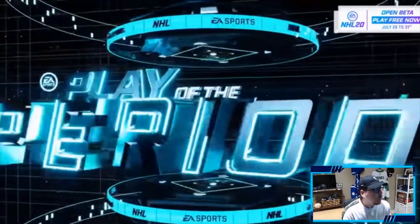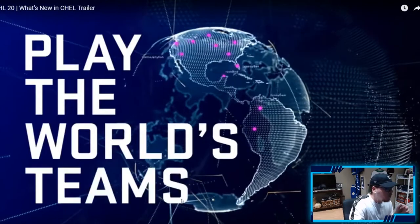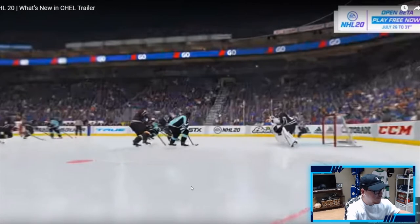All new replays — play of the period! Then we're getting into Ultimate Team and the new card designs. Hold up — look at these card designs, oh my, those are nice. Play of the period seems so cool — I guess at the end of every period, if there was a highlight-reel goal or maybe a deke you pulled off, they're gonna play it. That's a very cool feature they're adding. I'm excited to see how that looks in ESHL — maybe we get to see that in the beta.